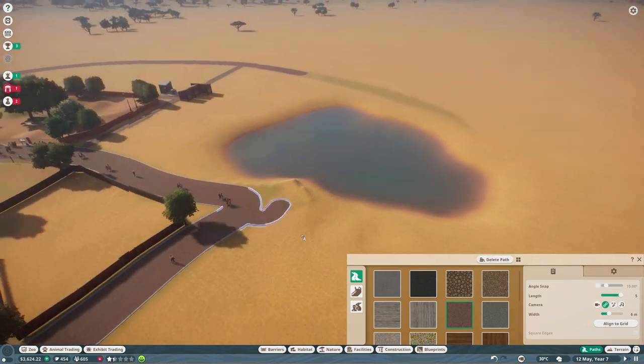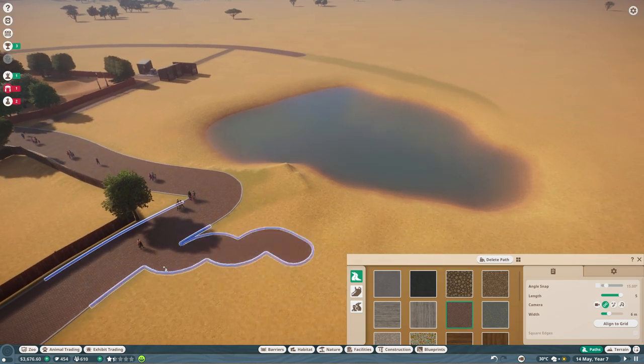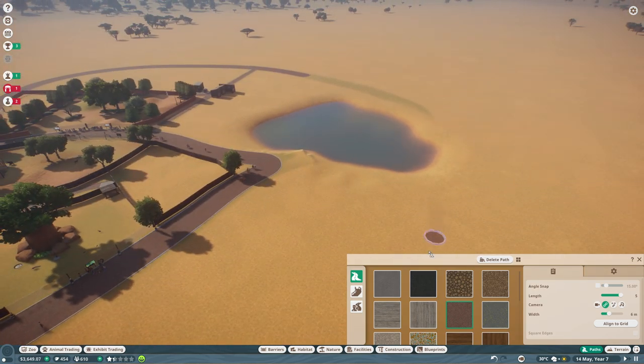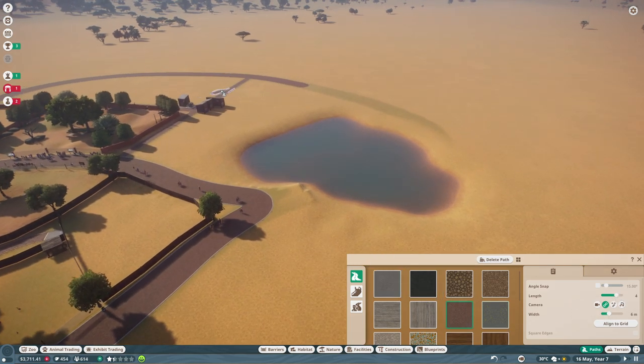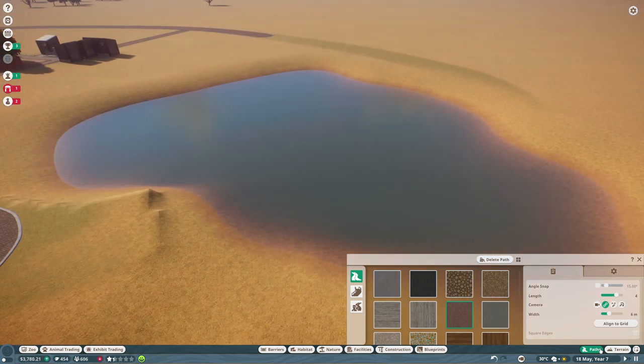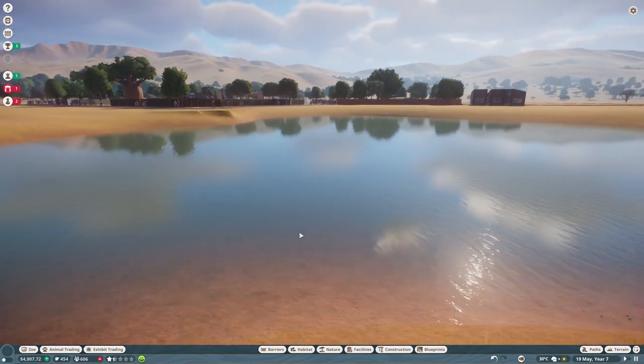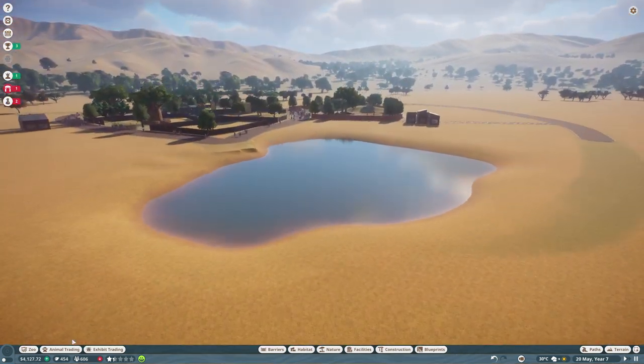The path system is broken here — it seems like we can't place any path on that right now, it's just a bit buggy. I think I'll have to restart the game. But it's a beautiful lake and we're going to use it.